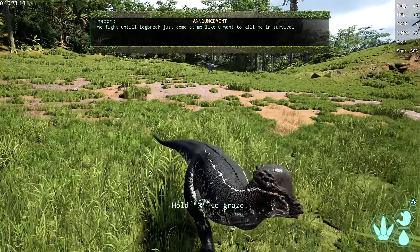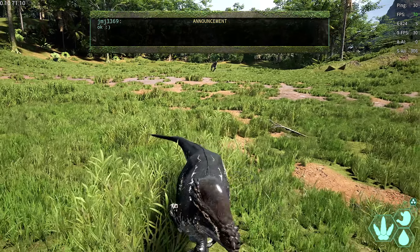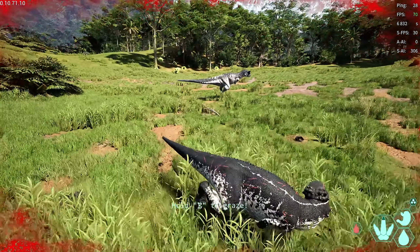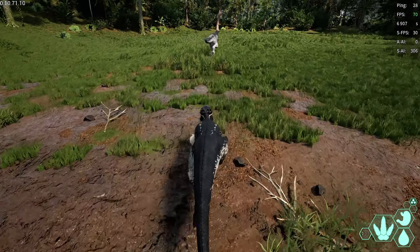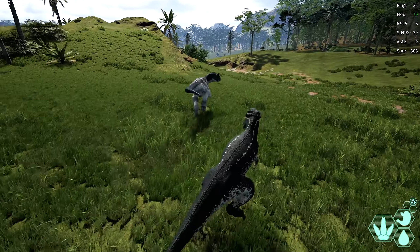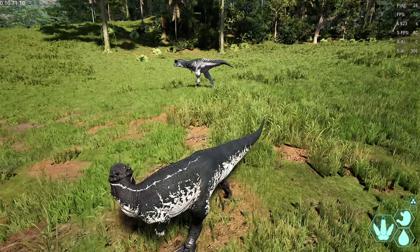I'm just gonna show you how to take out another carno — this is another player — so I will show you different styles and details of how to take carnos out. Just go to the side, take out the leg, and then you're fine. Then either dodge — you can do that as well — or come at him. Wait for the slide; if he slides like he did there but it was too late. Chill out a little bit. Giving him a bite out of disrespect, you know.